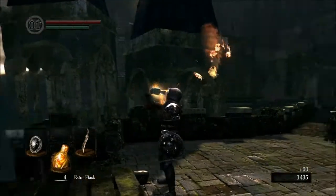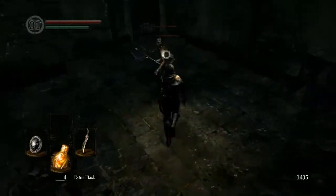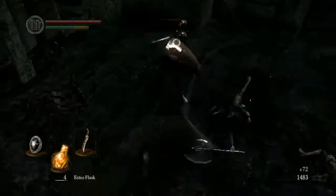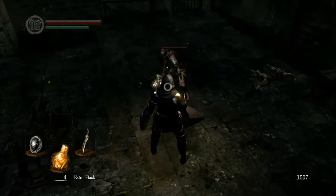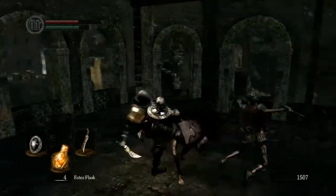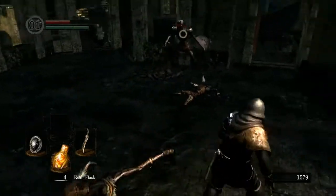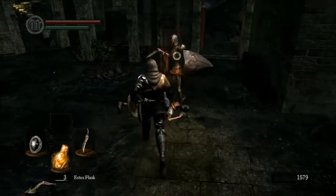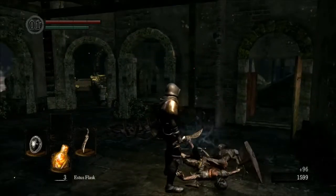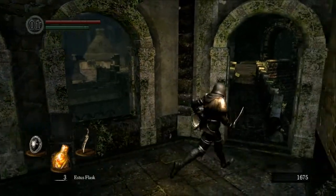That's him gotten rid of. Keep my health up — now this room isn't going to be very fun. Let's see if I can get out of here without taking too much damage. That's one down — hollow soldier, even. Using vulnerability frames. Parries and backstabs are the best thing for us to use.